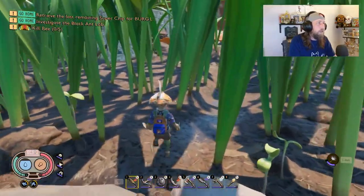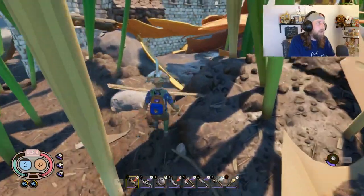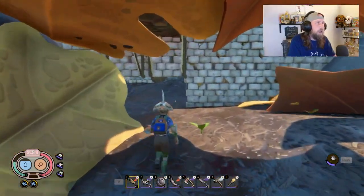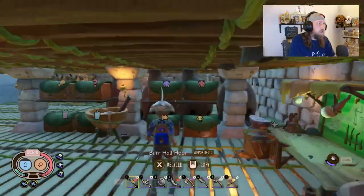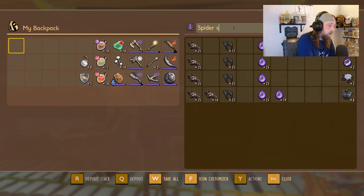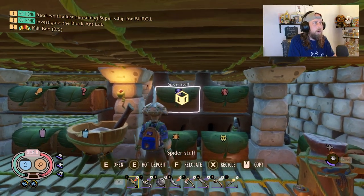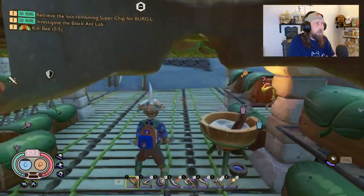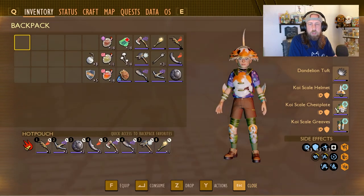Speaking of naming things, there have been improvements to storage capabilities. Not only can you set an icon for your storage, you can actually name what's in it too. So I can open my storage chest, put 'spider stuff' in here, and now that shows right on the chest. So not only do we have the purple icon for spider items, I know spider stuff is in there. A nice quality of life improvement.